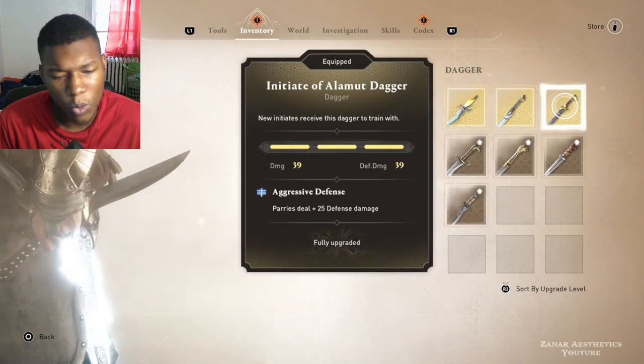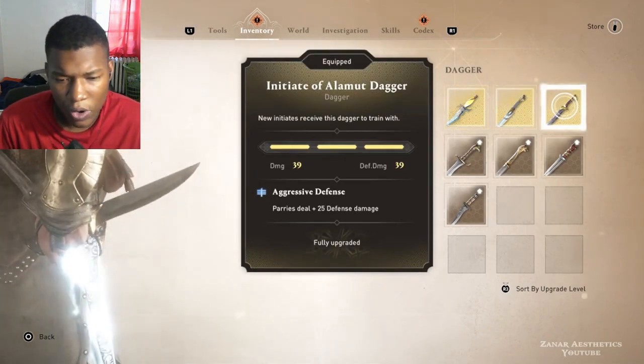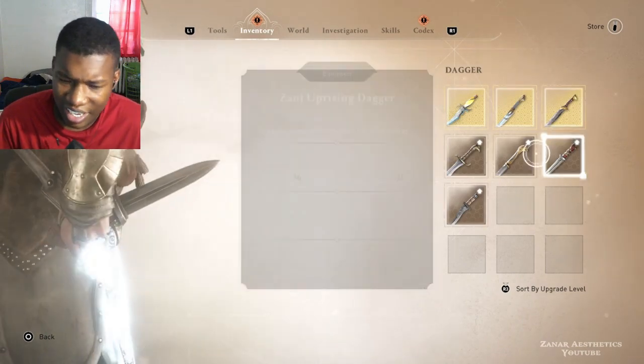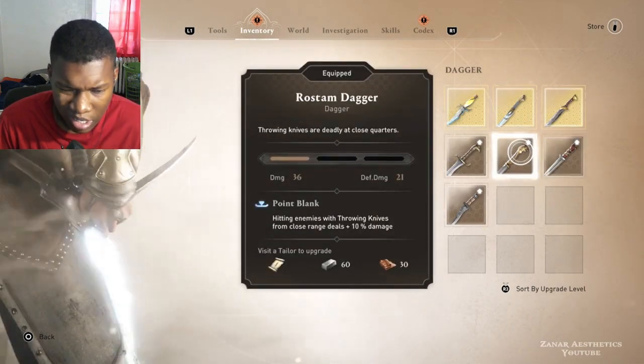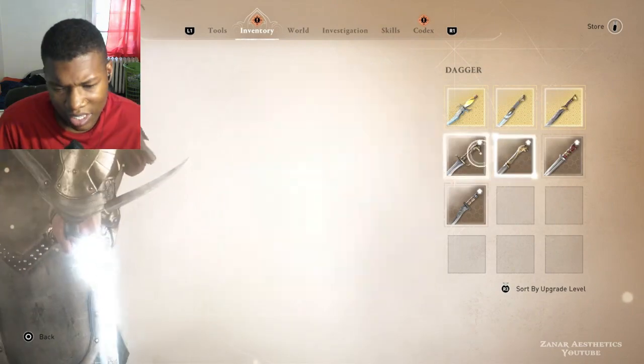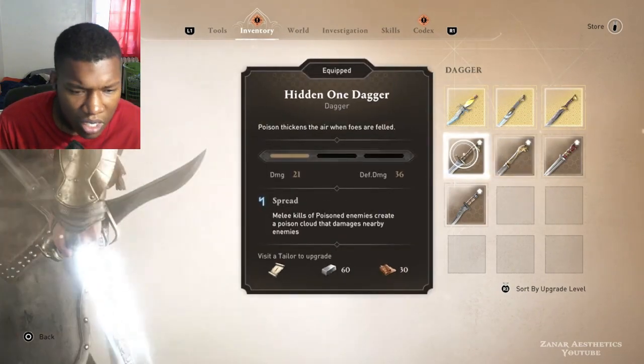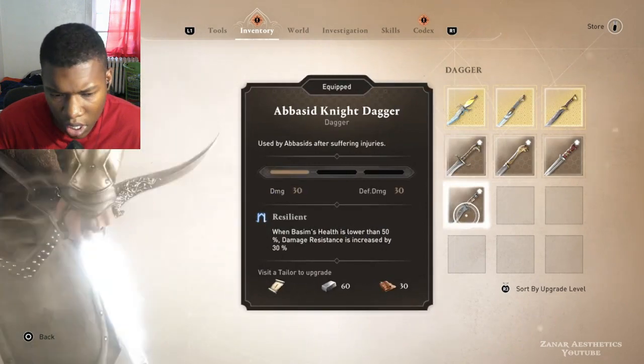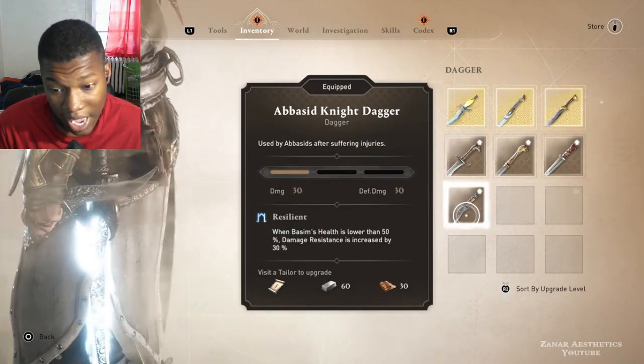9 — like something Catwoman would walk around in. The Gordon Ramsay one, I'm gonna go 8, 7. This one's a 6. 8. A little UK type thing — 7. This one's a 9, I'm gonna go 9 with this one.